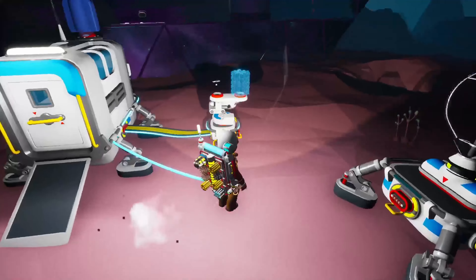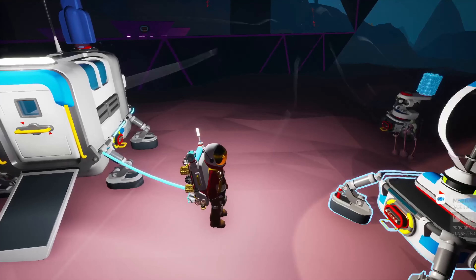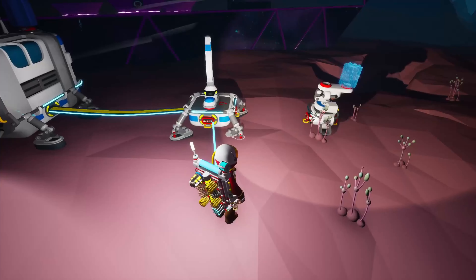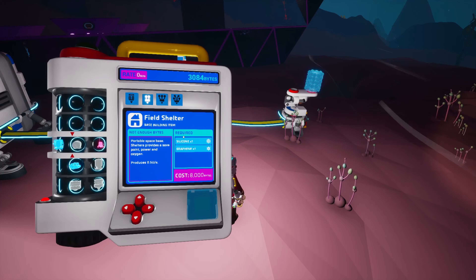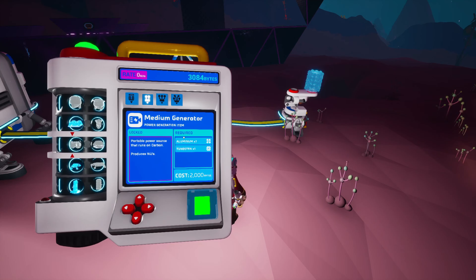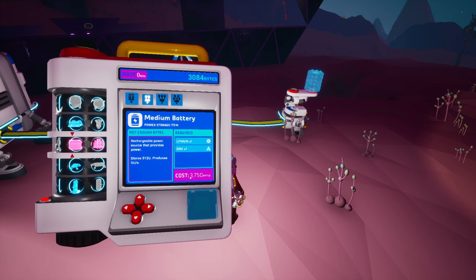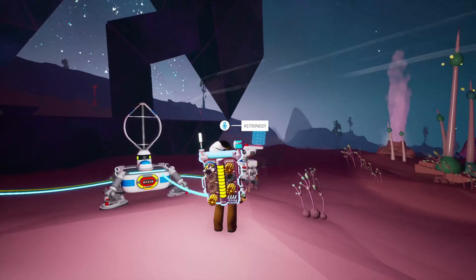That can go there. This one's going to get scooched over. Nice — that's a bit of base. Medium generator, solar panel, turbine, medium battery — that needs quite a lot of bytes. 3,750. For now, we're actually going to — oh, I don't have a battery on myself.